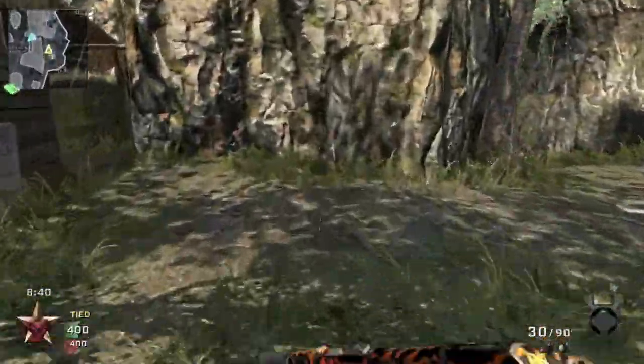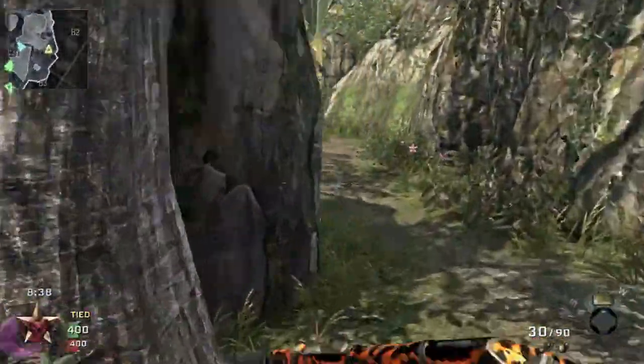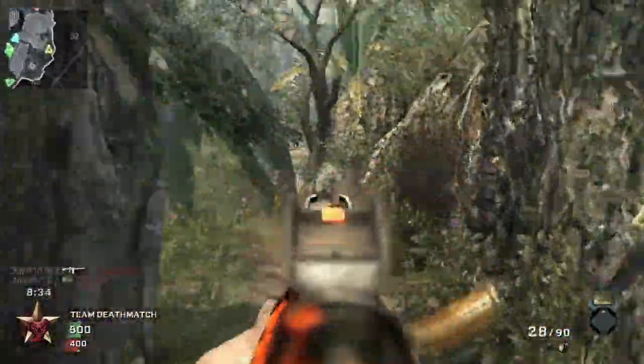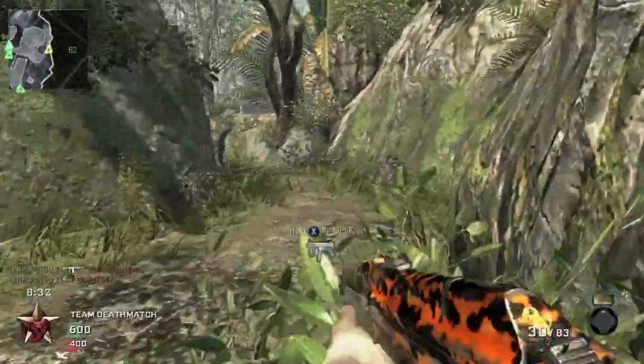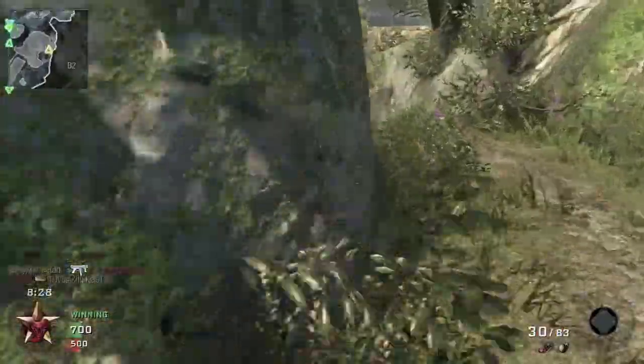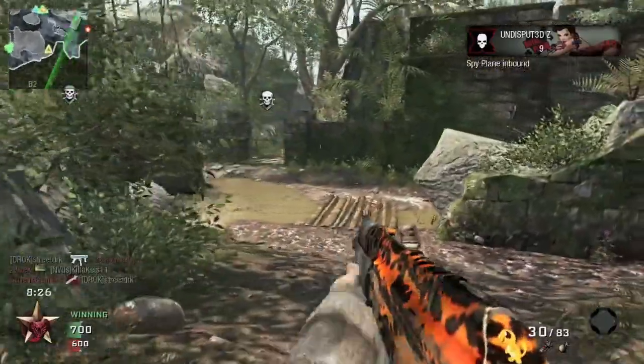I'm using it with rapid fire, which is the only way I use this weapon. I don't find that the Warlord perk combined with the grip attachment is that useful — I find I can use it just as well with rapid fire by itself. And that's a pretty good placement spot for a claymore right there, right behind the bushes.